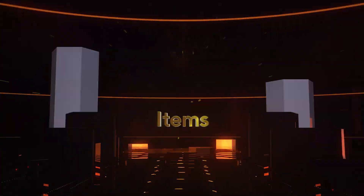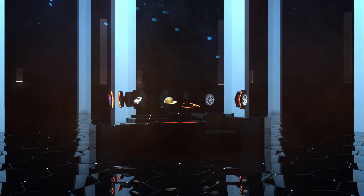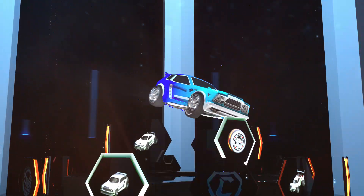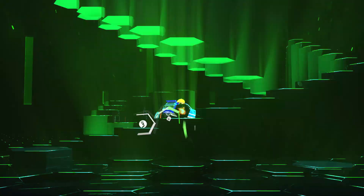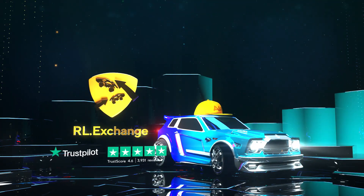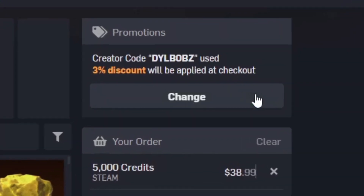It's sponsored intro time. Head over to RL Exchange where you can buy all your favourite Rocket League items. You can do this on a bunch of different consoles, use a bunch of different payment methods, and your items will be in your inventory super fast. It's super simple, and you can use code Dillbobs at checkout for 3% off.